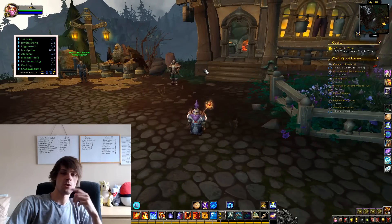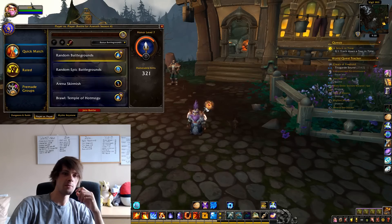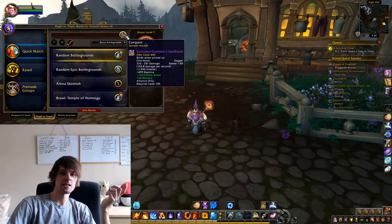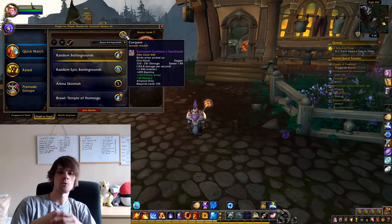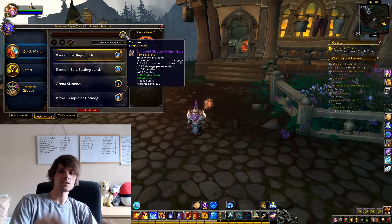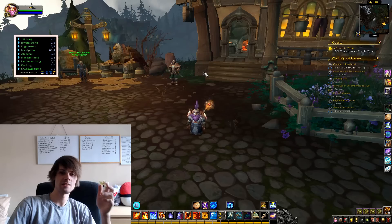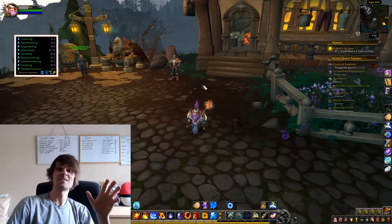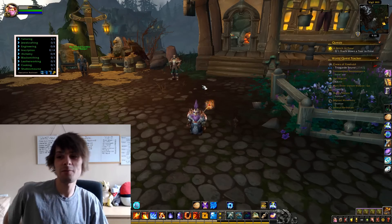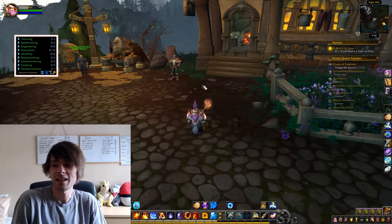Aside from that I've been doing world quests and a lot of PvP. The PvP gives some pretty good gear — the corrupted gladiator's spellblade is an item level 440 piece you get with conquest points, and I'm going to do that on all my characters for a nice upgrade. Some of my other characters are kind of neglected — my rogue's item level is disgusting — so I'll be putting more time into getting the Silas stuff and doing world quests.